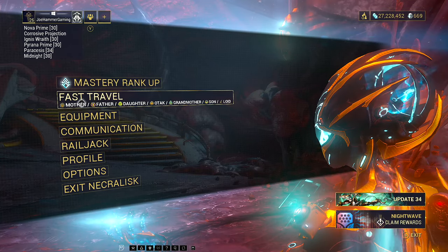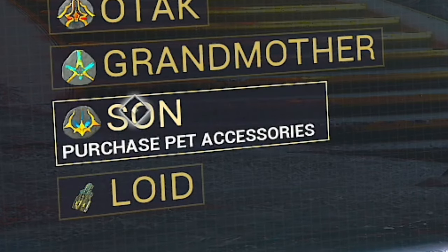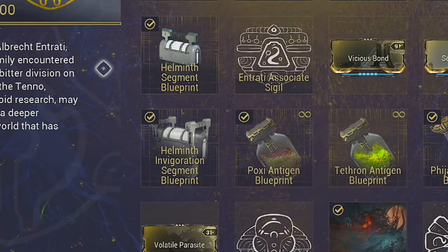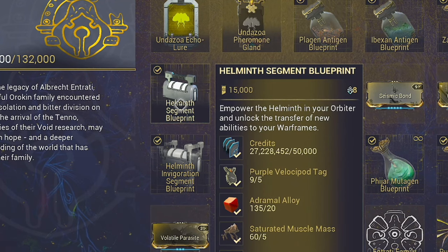Once you have arrived, come into your menu and click on Fast Travel, and we need to go and see CERN. If we go into Browsewares with CERN, we will find part of the way down there are two Helminth segments that we can buy.